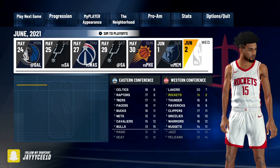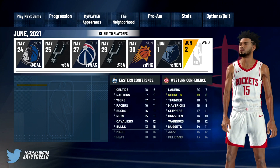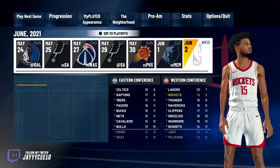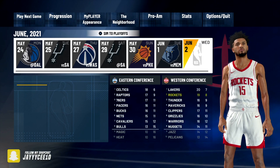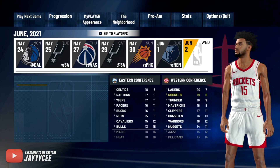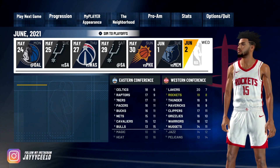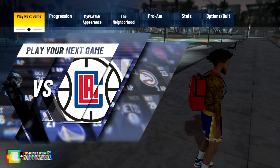My bad, sorry — my son came in here and was talking to me. But like I said, simulate to the playoffs and play your first game. If it doesn't fix it, just go ahead and foul out. Get five fouls, you'll be fouled out, and unfortunately you're going to have to move into the next season. Once you get to the next season it's going to be fixed.